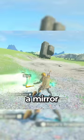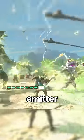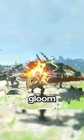Fuse a mirror to your shield to make a discount mirror shield, or a fan to your sword to make a discount deck. Attach any emitter to a boomerang so that anytime you throw it, you try not to die. And fuse any glue weapon to anything else so you don't take blue damage from it.